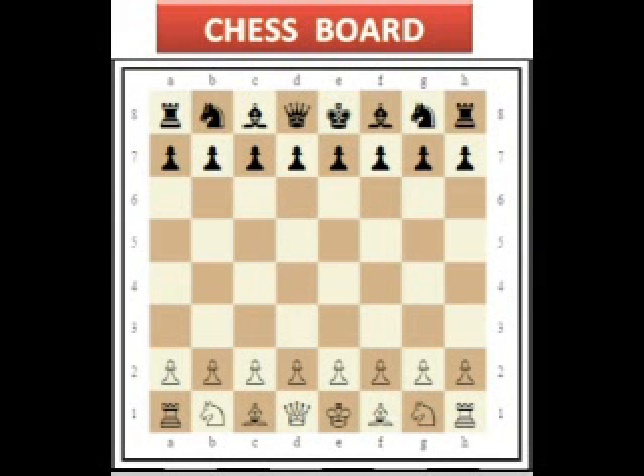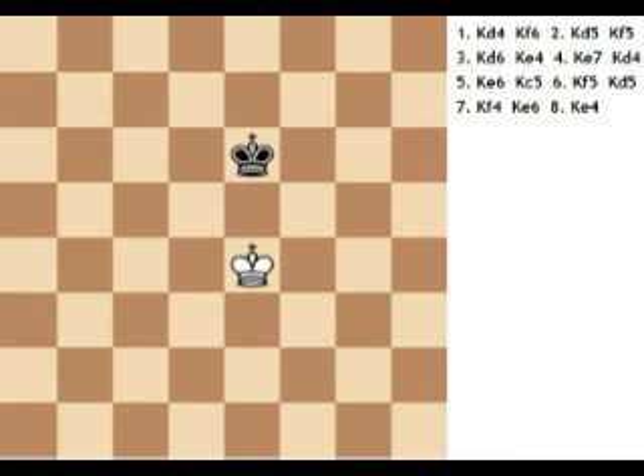The king goes on the remaining square. The player with the white pieces always moves first. How the pieces move — the king: the king is the most important piece but is one of the weakest. The king can only move one square in any direction: up, down, to the side, and diagonally.